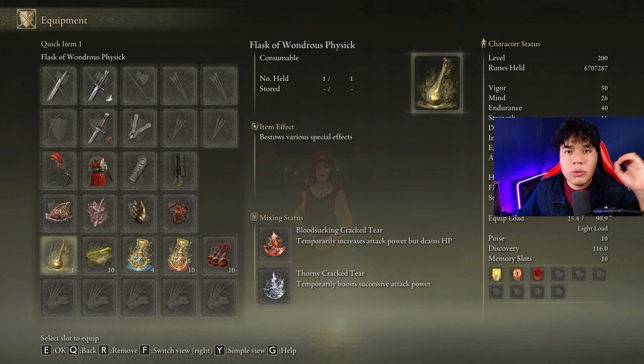In our Flask of Wondrous Physick we are going to use the Bloodsucking Cracked Tear and the Thorny Cracked Tear. In case you don't want to use the Bloodsucking Cracked Tear, feel free to use any other you find useful.